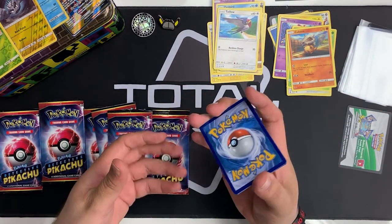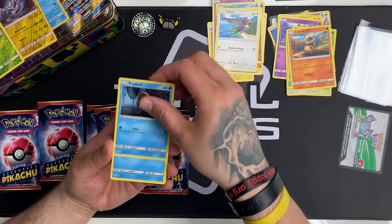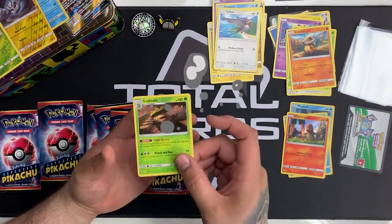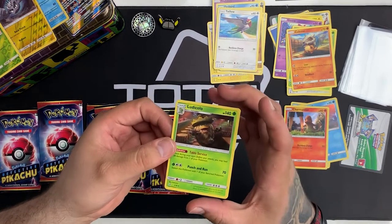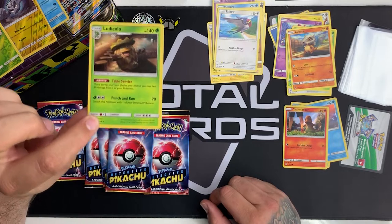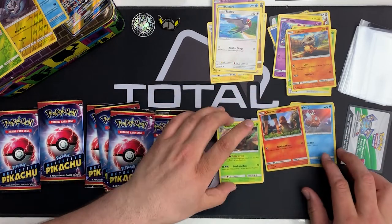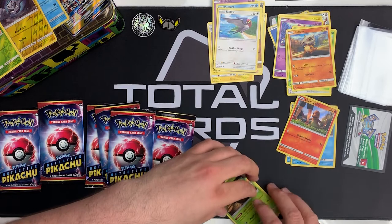They're already in a sorted order so you don't need to shuffle or anything. First pack, first card is a Psyduck, got a Magikarp, a Charmander, and a Ludicolo holo — very nice. Again all the cards are holo, but the rarity on the cards — if it is like a super rare almost — it has like a holographic star, and in that pack it didn't.